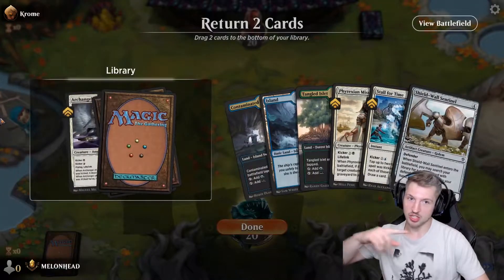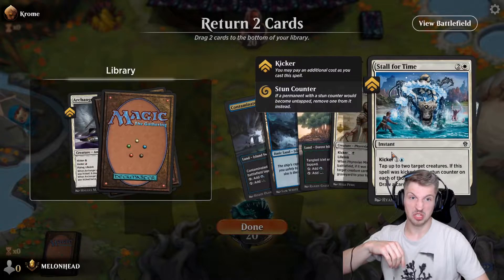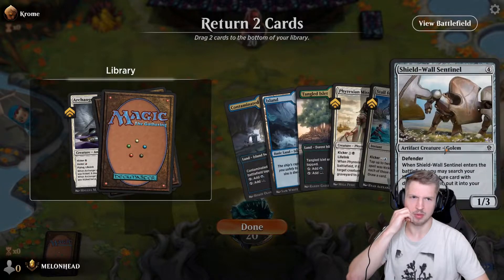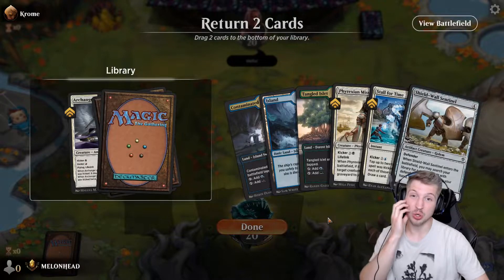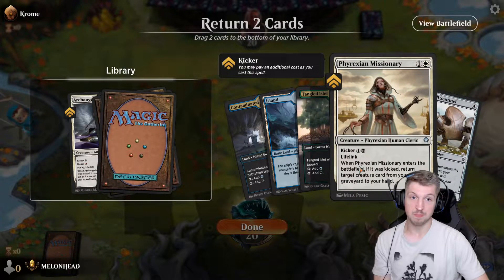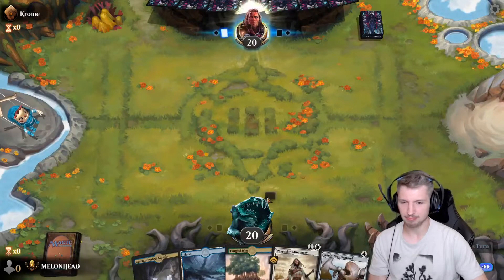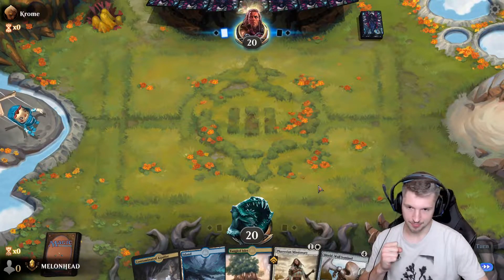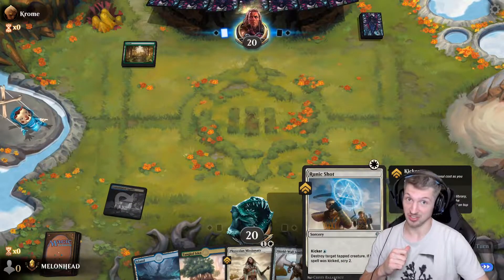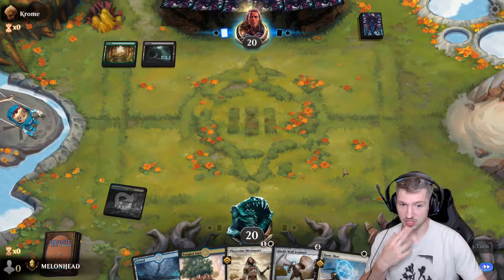Probably toss the Stall for Time as well, because we know we can cast the Missionary — or the Shield Wall. Toss the Land? I could, but I really don't want to. Maybe we toss the Missionary. Nah, Stall for Time. That was a rough couple of hands but it happens. In any case, you can draw Plains. Yes, I do — which we've got eight sources of white in here. Oh, that's dangerous — that's really scary actually.